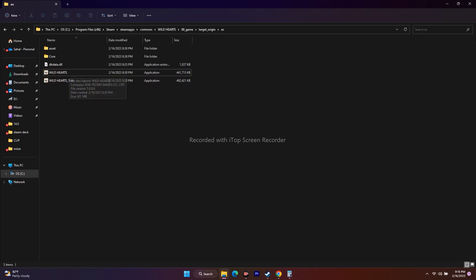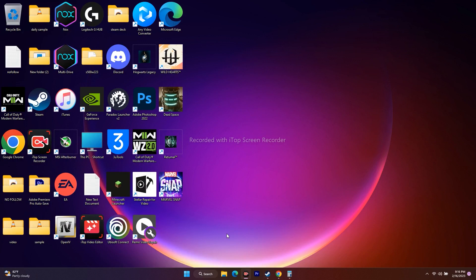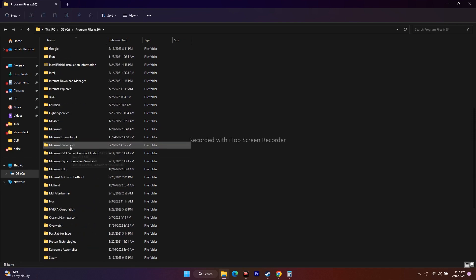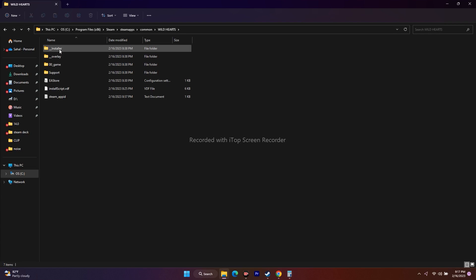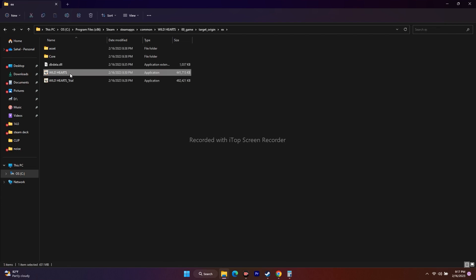Additionally, try launching the game directly from the installation folder instead of through Steam, as Steam can sometimes cause issues. Open File Explorer, navigate to the local disk where the game is installed, then go to Program Files (x86), Steam, SteamApps, Common, Wild Hearts, and launch the game executable directly — for example, the Game Target Origin X executable.